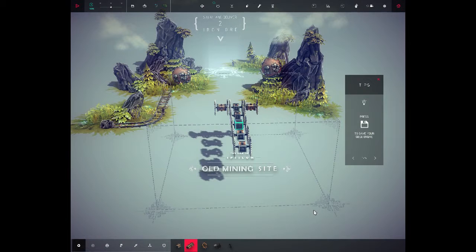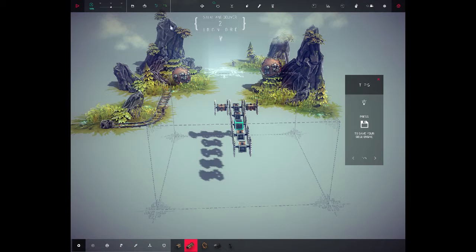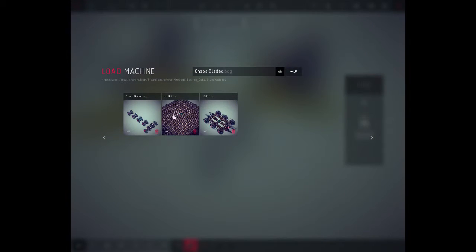You notice this one — Steal and Deliver. That will be in the next episode, and that'll probably be something to do with the USR-1. Let's save this craft: Chaos Blades. Stay tuned for the next episode, which will come in two weeks. Until then, I've been Eclipse Gaming KSP. And until next time, explode responsibly.